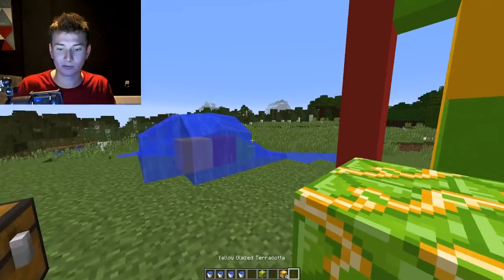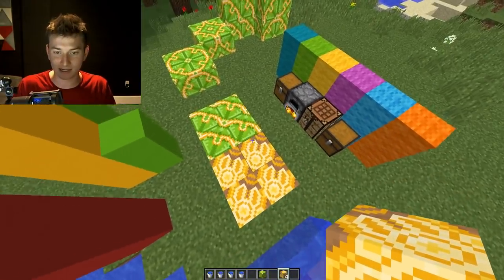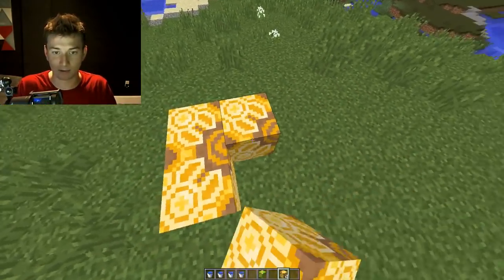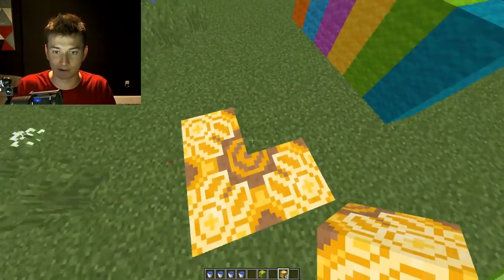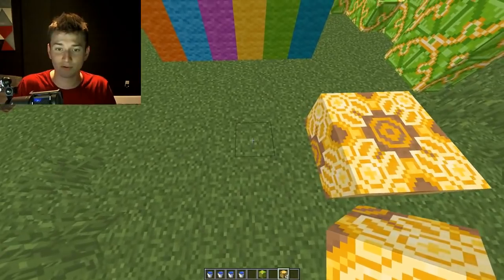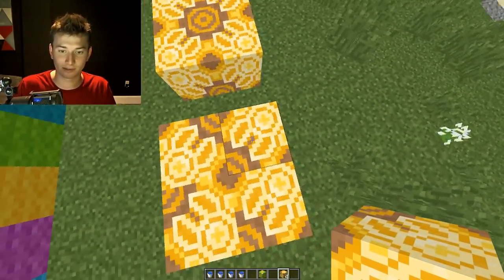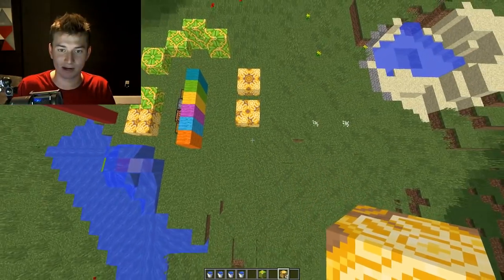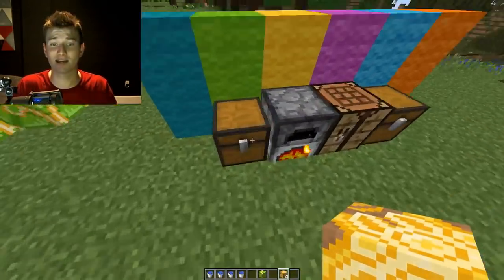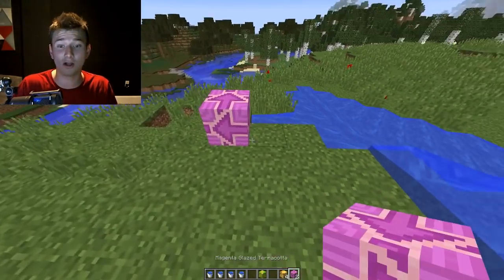Here's the yellow glazed terracotta. Let's check out magenta as well — this one looks nice, it's like a sun. Let me make a sunflower pattern out of this real quick. And if we reverse the placement direction, we get something also beautiful — absolutely stunning. This snapshot update is all visual. There are so many great patterns to work with, including literal arrow blocks that can point at things, which is really, really cool.